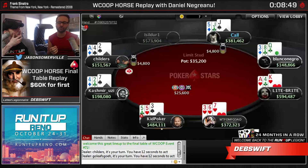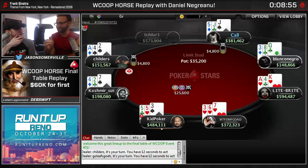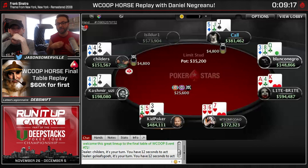I'd much rather see him raise here. Notice there's about 30,000 in the middle - just take the money. Childers has ace-deuce-4, so for a limp he's in for free. He could spike an ace, and then you're behind and you don't even know it because you had no information from his bring-in. If he catches an ace on fourth street, does he have it? You have no idea. If I was Mike Lea I would just raise here.